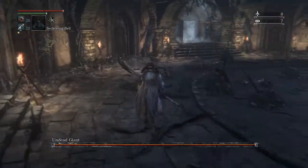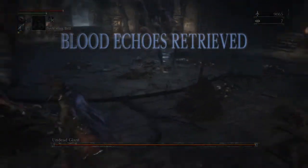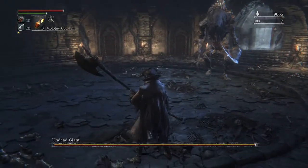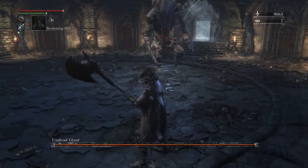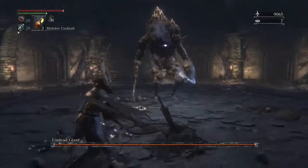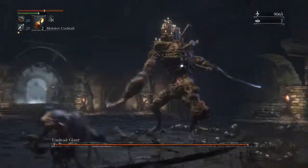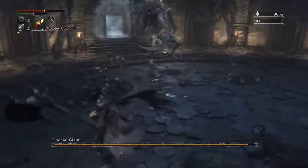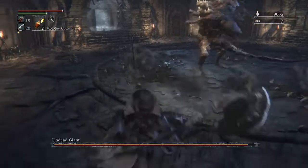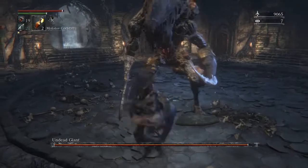When you first get in there he likes to hop on you and hit you right away, so once you get away from him a little bit you'll notice that he has really long arms and these things can reach really far. While maintaining your distance, you don't want to get too far away from him. If you get too far away he does this leaping attack that really hurts.